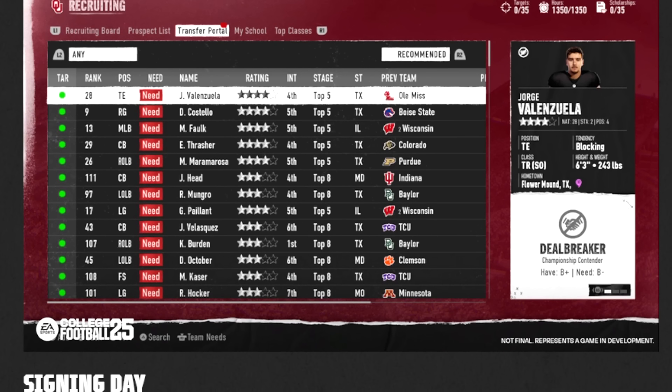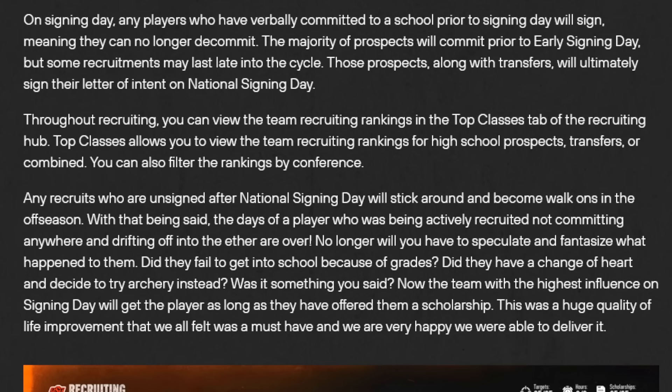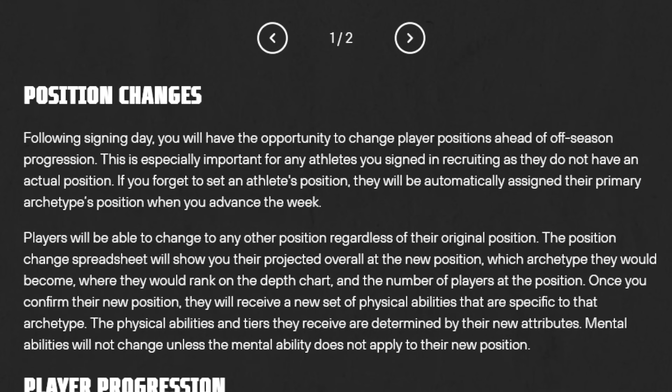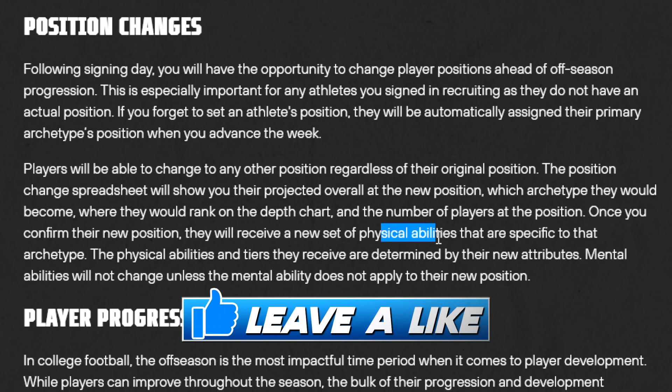We've been talking about the off-season, which of course covers recruiting, signing day, and the portal. We're continuing in the next step of the off-season, which is position changes. You can move a guy to a new position, you can decide what your athletes are going to be playing. If you forget to set it, they'll be automatically assigned their primary archetype's position. They're also going to show you a position change spreadsheet that shows their projected overall and a new archetype. So when they have a new position, they will get a new set of physical abilities specific to that archetype.